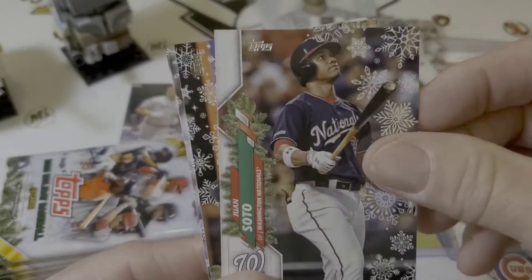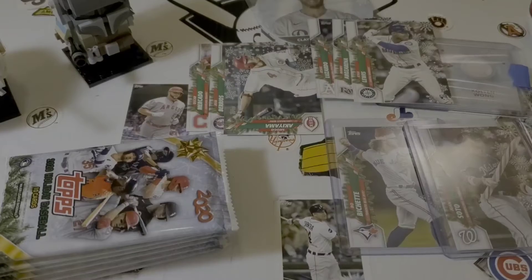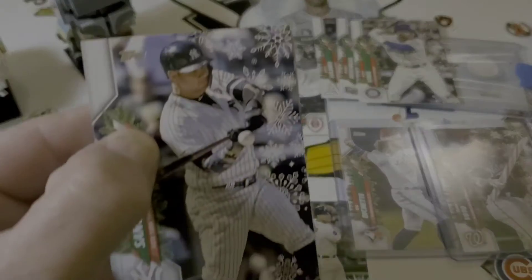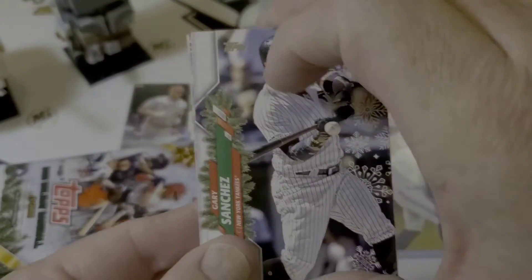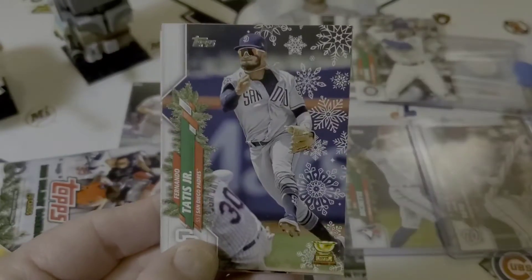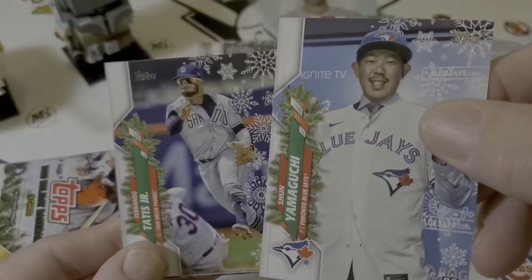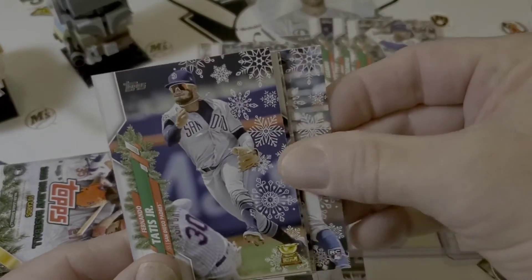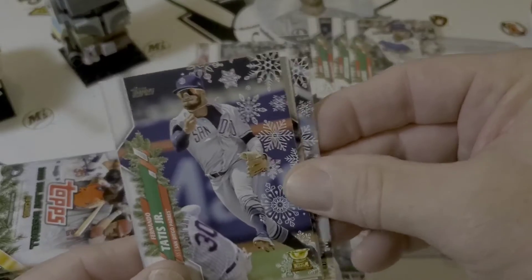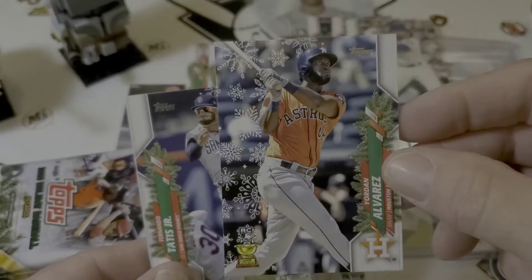There's a Juan Soto. This looks like it's going to be another relic in this one. Gary Sanchez. Marcello Zuna. There's a Fernando Tatis. Tony Goslin. Edwin Rios. There's another Yordan Alvarez rookie card, so that's good to add to the collection.